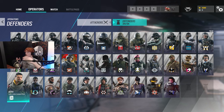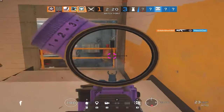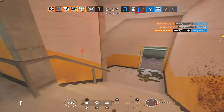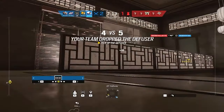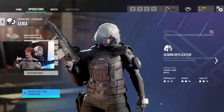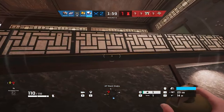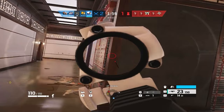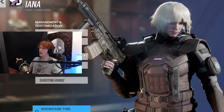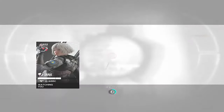Now that you know all the operators and their roles, let's go over how to play each role. Entry fraggers are arguably the easiest to play because they're very straightforward — they're just meant to get kills using their utility to do so more easily. Take Yana, for example. She has a one-star difficulty, meaning she's the easiest in the game. You use her clone to drone out an area, then go in with her good weapons and frag grenades to clean up. It's a very simple playstyle.